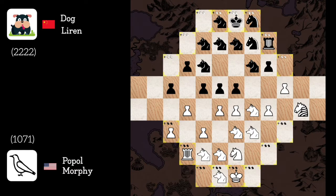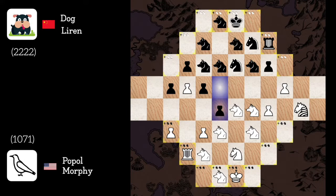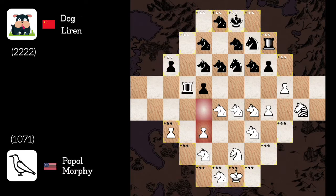I'll attack the center: f4. Dog pawn takes g4, I'll recapture with my dog. Dog to f6, let's reinforce my structure. Knight to g6 — some counterplay perhaps. I should distract him to avoid any counterattack. Dog pawn takes f4, let's connect the dogs. Dog pawn takes d5, short rook recaptures. c6 — let's continue to play aggressively to avoid any counterplay.